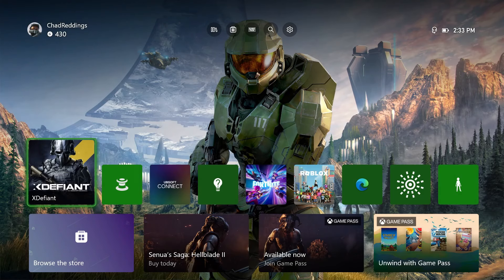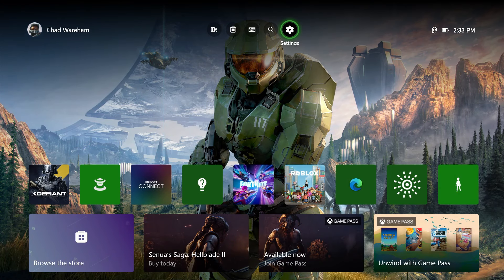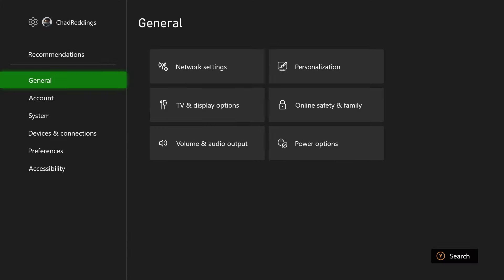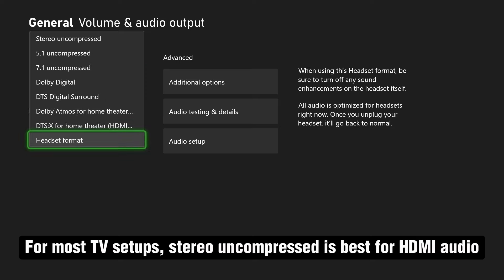Once you've done that, go to home and also check that your headset is actually plugged in well to your Xbox controller. Then go to settings in the top right, scroll over and select volume and audio output. Ensure the HDMI audio is set to the correct one — if you're using a headset, select that option.